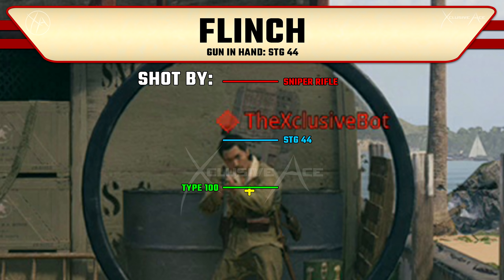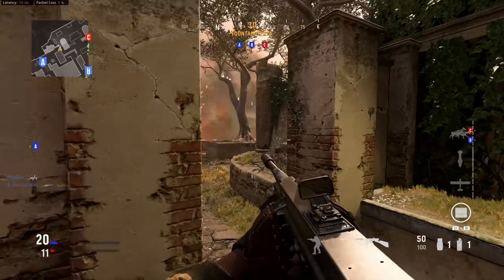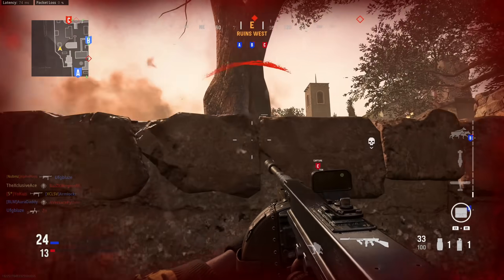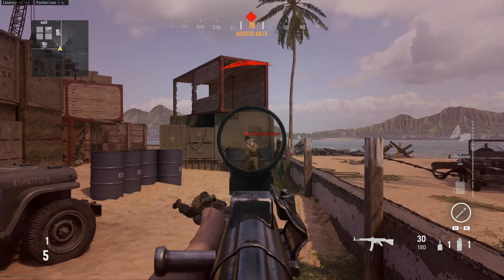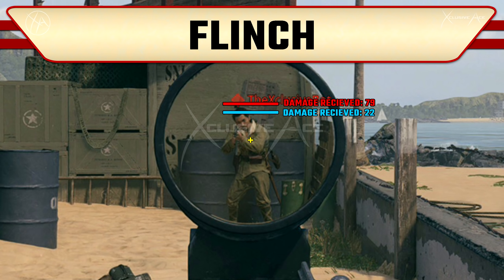Looking at that comparison, it definitely matters what gun the enemy is using — in all cases I was using the STG. It also seems that flinch is tied to the amount of damage you're receiving, not just the type of weapon. I did another comparison with the STG using a barrel that boosts headshot damage but reduces body damage, and when I'm shot in the foot I'm not flinching as much as when I'm shot in the head, because the headshot is dealing significantly more damage.